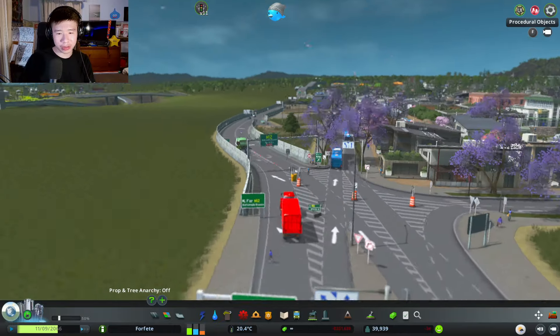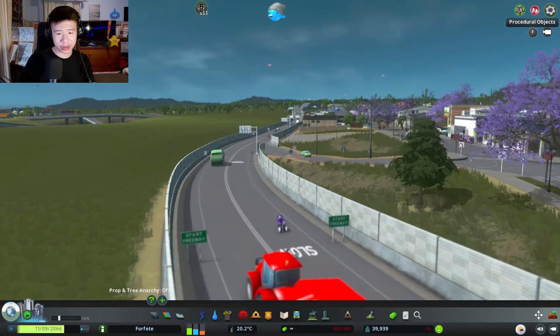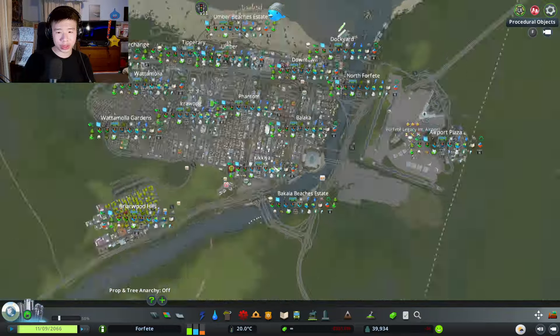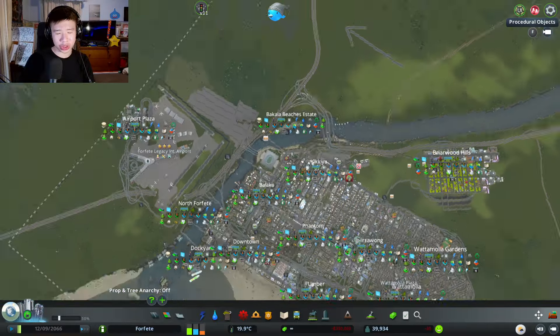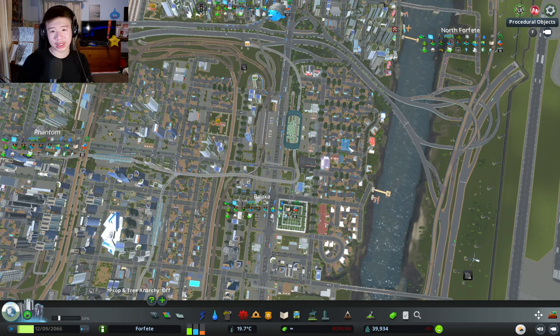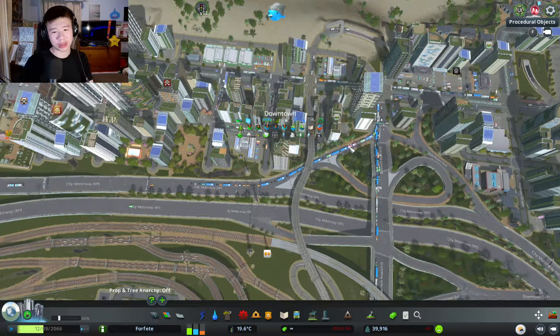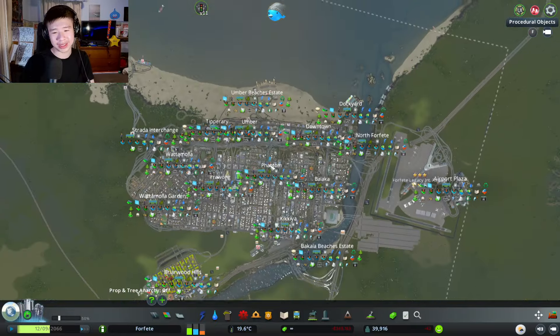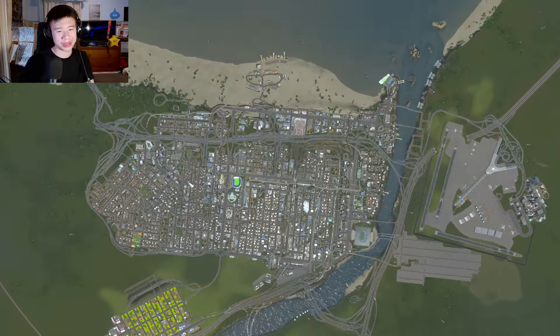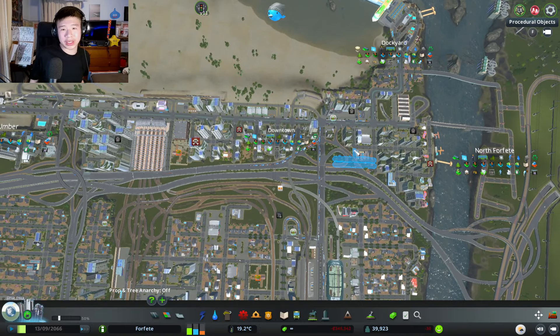The last motorway I built is the M12, which I've already shown you. The naming system for all the roads is based off the Australian version — they use A for main roads and M for motorways. I don't have any B roads because it's a city, not the middle of nowhere. No C or D roads either — just A or M for main roads.